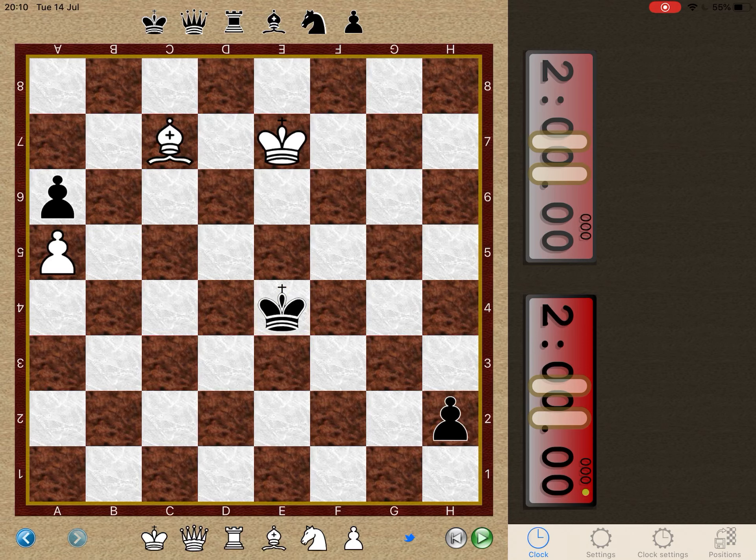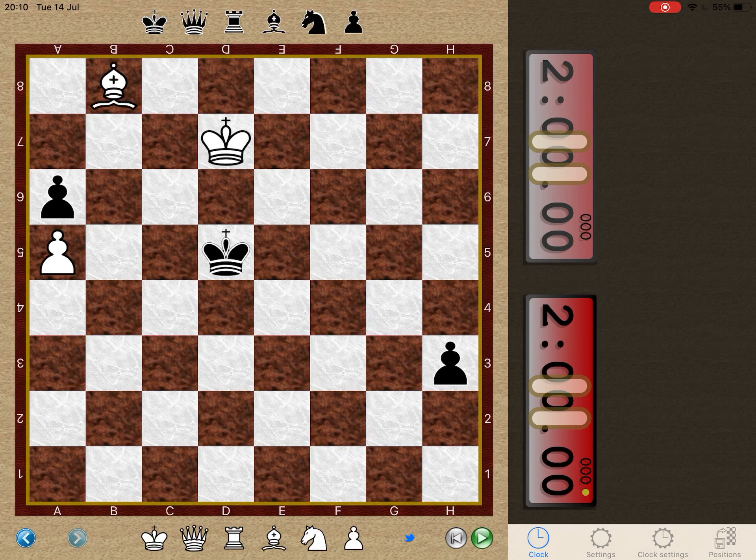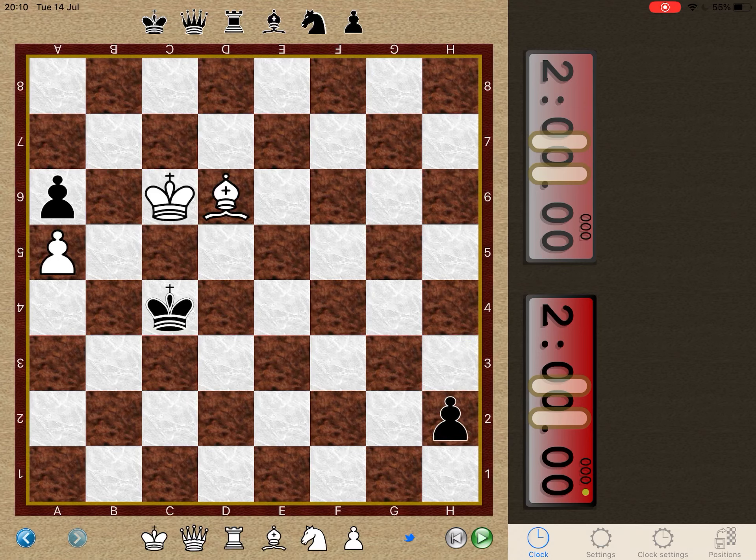Rewinding — what should white have done instead of king f6? He should have carried on with the plan and gone king d7. And now after black opposes kings with king d5, white has another very neat little intermezzo — bishop d6 — yet again denying the black king access to c5. And so after king c4, white can go king c6. Notice how white takes the opposition — the kings are opposed again, but it's black who has to give way. And after h2, bishop takes h2, king b4 — white has king b6. And white again succeeds in carrying out his winning plan.